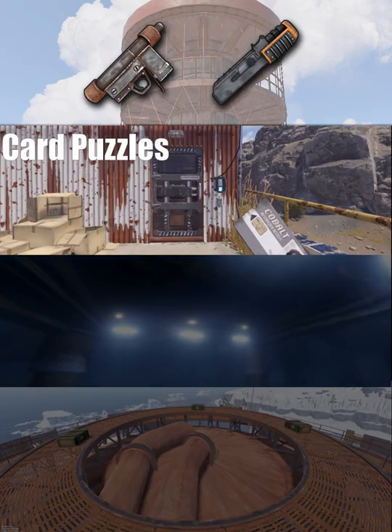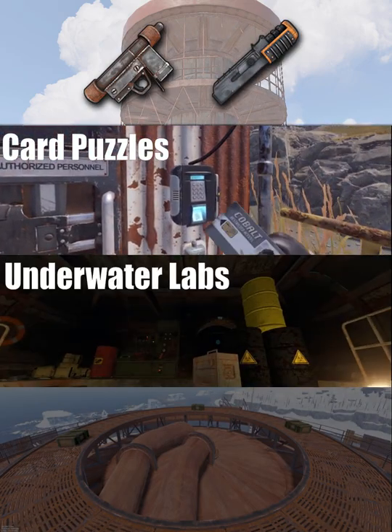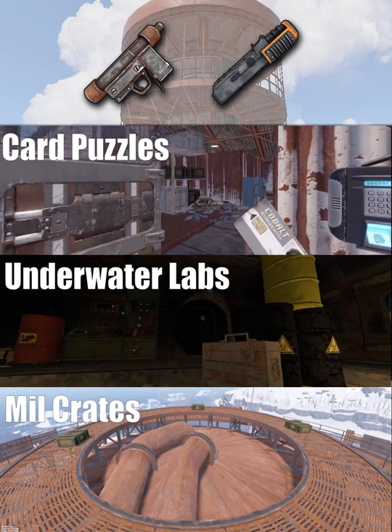If you need SMG bodies or rifle bodies, do card pulses at monuments, clear underwater labs, or just find military crates at monuments like Dome.